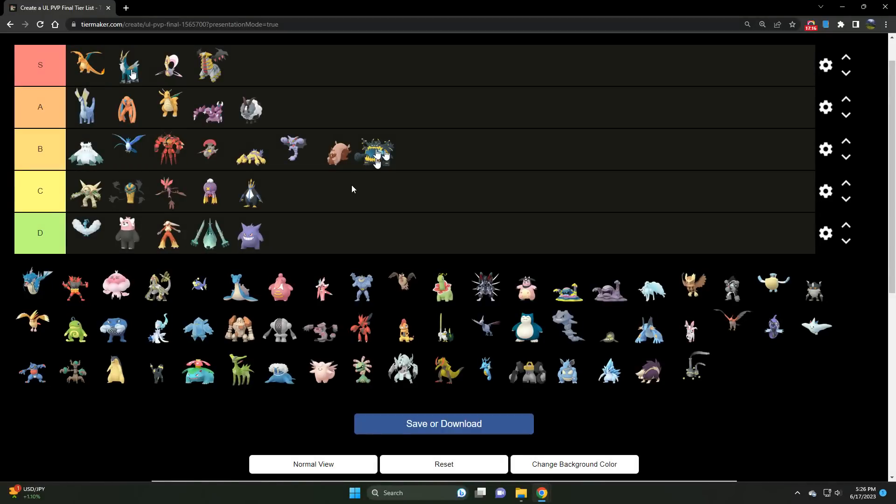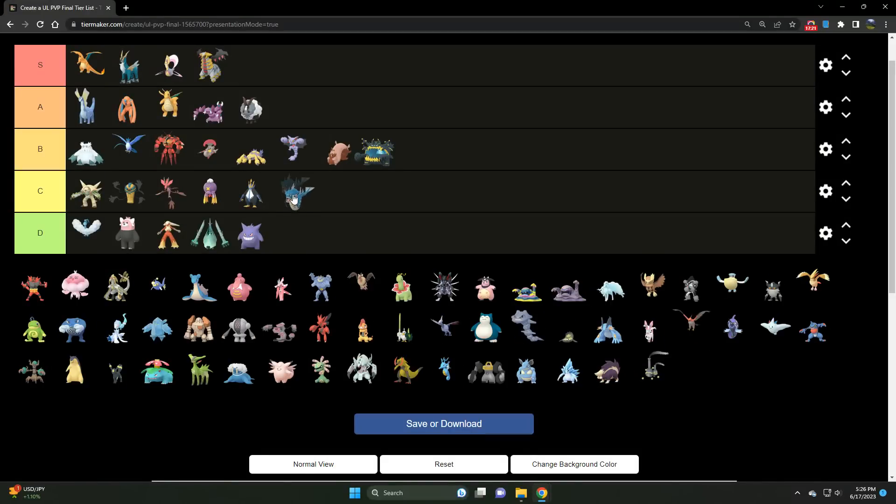We've got Gyarados — a C tier Water/Flying type. There are just better Water types in the meta. Much like Gengar, there was once a time where Gyarados was hardcore hyper Open Ultra League meta, but there are just better answers now. A lot of people are running Electric types — most notably Galvantula and Ampharos — which is really rough for Gyarados.